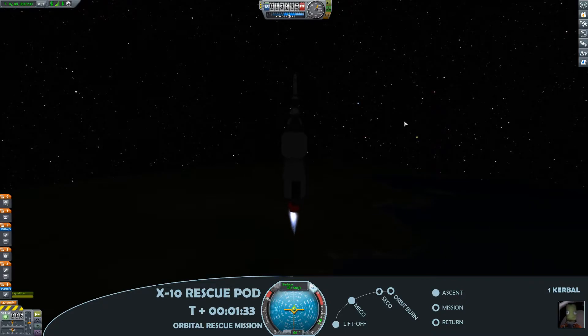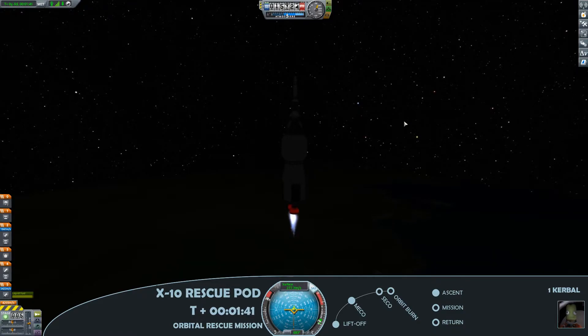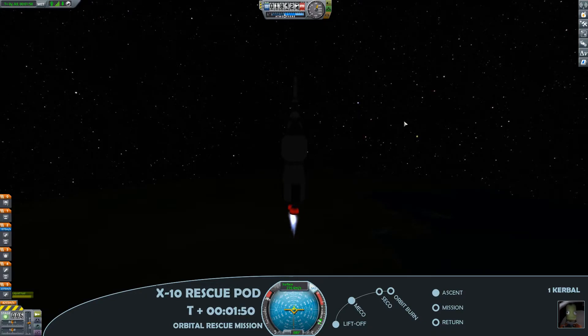And there we have main engine cut off, staging, successfully deployed. You can see just how much delta-V is in this upper stage — 2,400 metres a second — which is more than enough to get some altitude and to hit the horizontal and achieve orbital velocity.